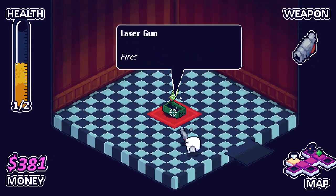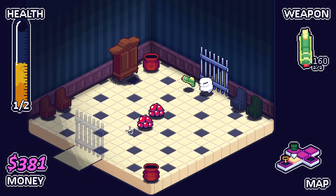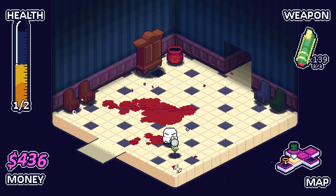We get a gun at least — laser gun. We've used this before. This laser gun's pretty darn good, I like it. Also, this guy looks like he has higher damage too. I can't remember if that blood hurts us or not, but I feel like it does.